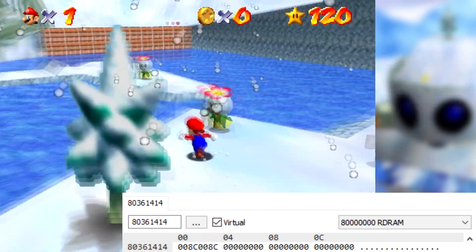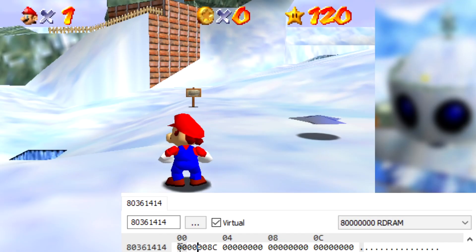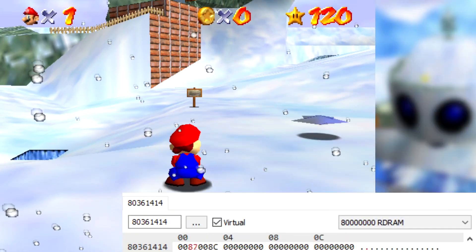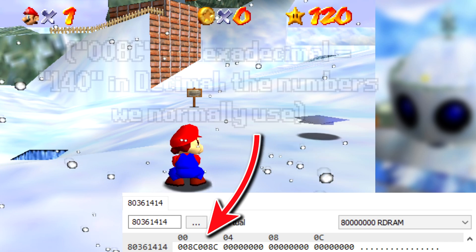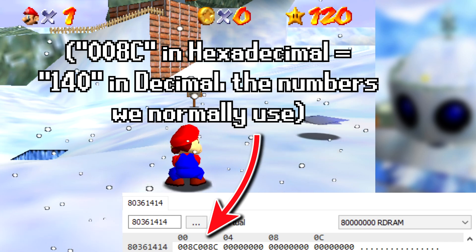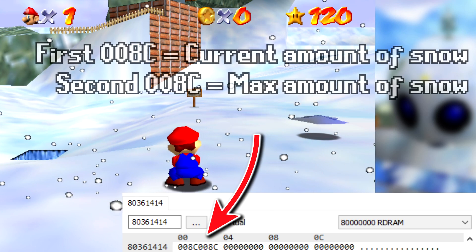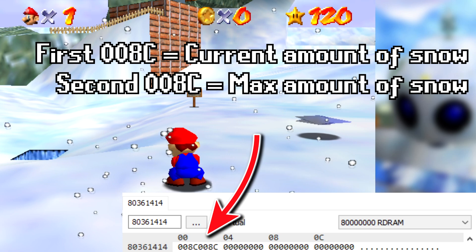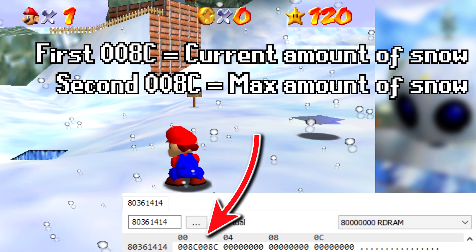There are two ways that we can increase the amount of snow by hacking the game. Firstly, you can directly edit the value. The second thing you can do — you might have noticed that these numbers are coincidentally 008C followed by 008C, and this is a hexadecimal value, which is why there are letters in it. This first 008C is the current amount of snow, and the second 008C is the limit for how much snow the level will spawn.